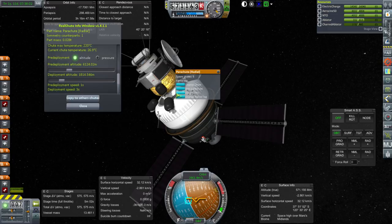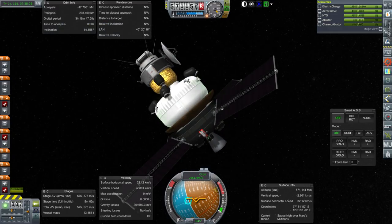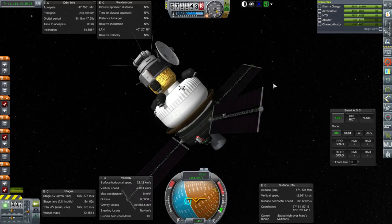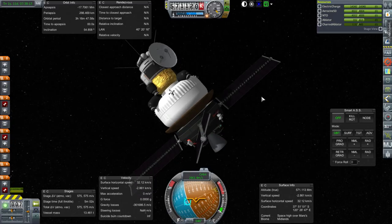Let's hope that these are better numbers. Another option I have is to try and use these thrusters to slow it down a little bit more as we approach the correct altitude for parachute deployment, but still no guarantees. We do need to get a closer periapsis here, so RCS on.